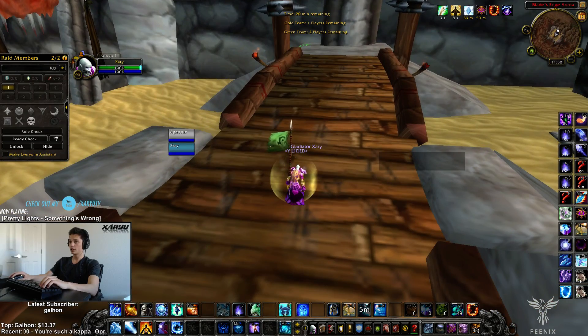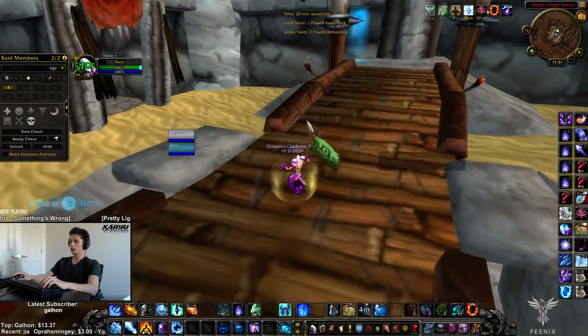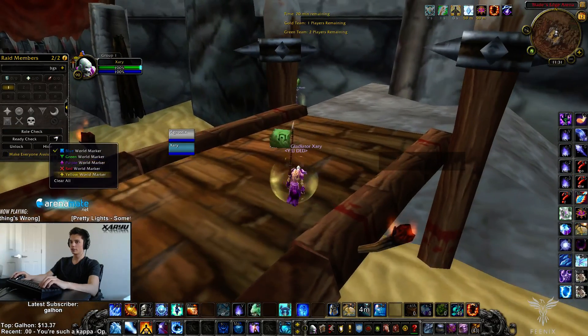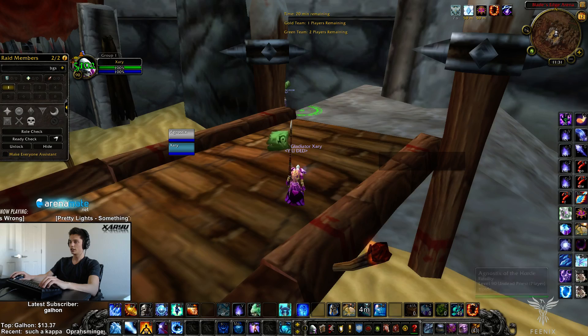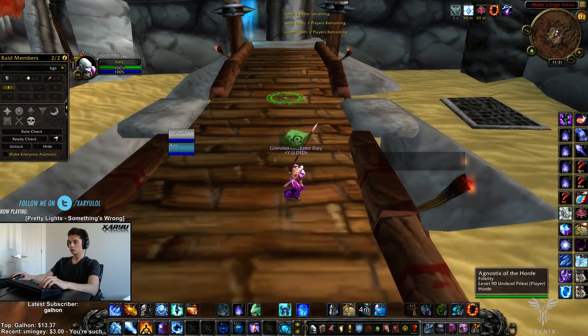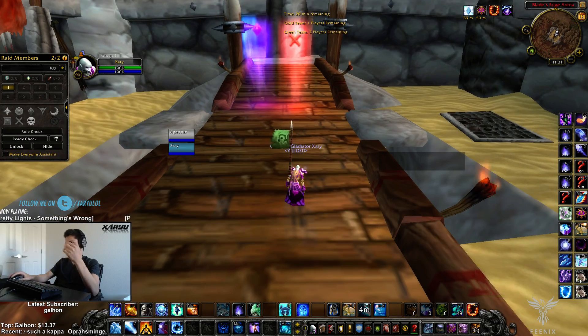A lot of the time the enemy healer is going to be lining right here on this pillar, just around there, and then your healer is going to be right where this guy is. You're going to be fighting across the bridge — that's standard, that's going to happen every time. The enemies are right there and they're just pressuring you.